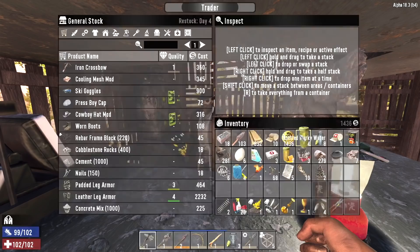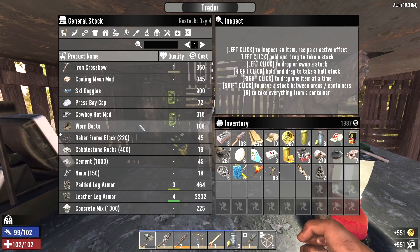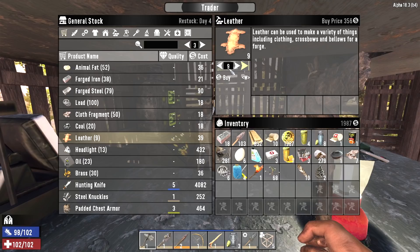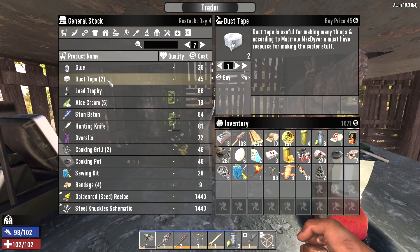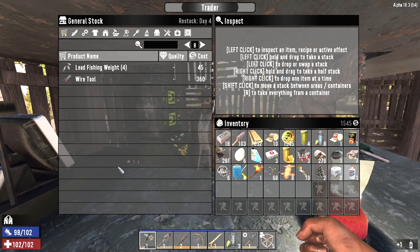Let me sell you this stuff first. There we go — sold the paper too. Now let's see what he has. He's got ammo but I'm not buying it yet, we can deal with these first few hordes with arrows. I might as well buy the eight leather — I know it's easy to find but whatever, we'll just buy what we need now. He's got the two pieces of duct tape I sold him yesterday, so I'll buy them back like the sucker I am. We'll also buy this glue — we can turn that into duct tape.